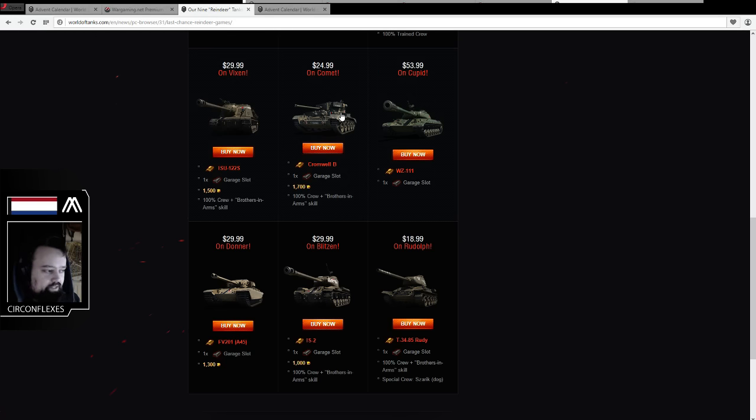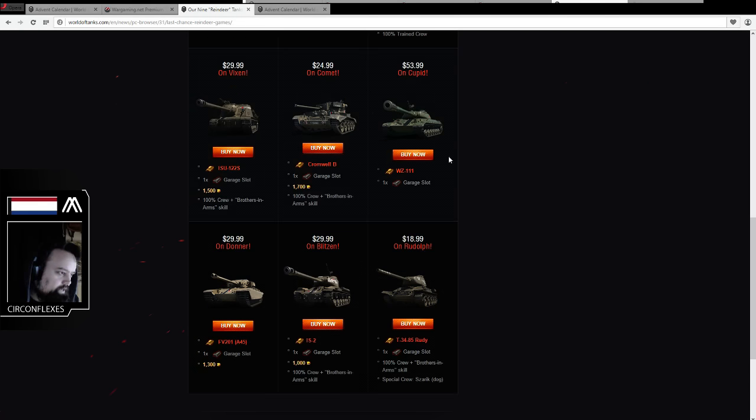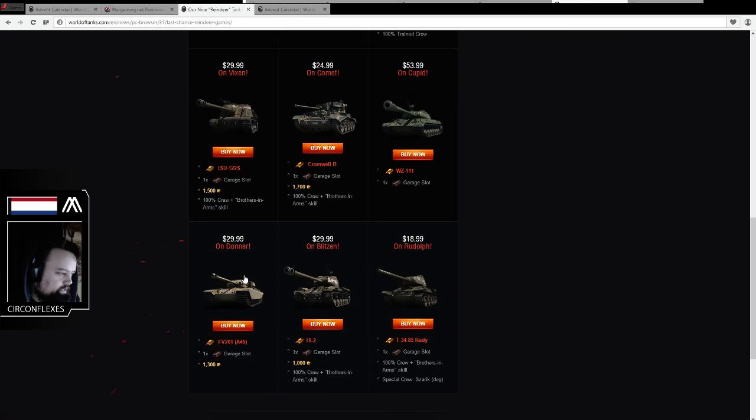Even with the good crew you get in these packages, the Comet I highly recommend — one of my favorite tanks in the game. It's a bit odd that they sell this with gold and sell the Rudy without gold, but whatever. The Rudy I also recommend, and I recommend the IS-2 as well, basically because they're buffed tanks that make money and give you extra XP.